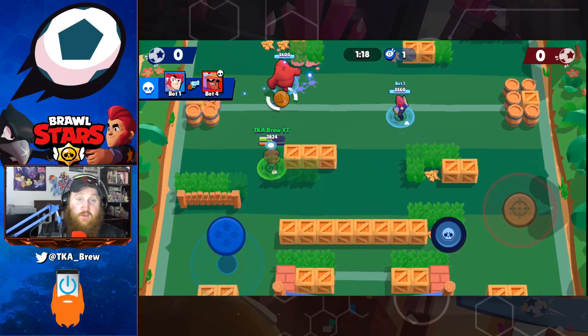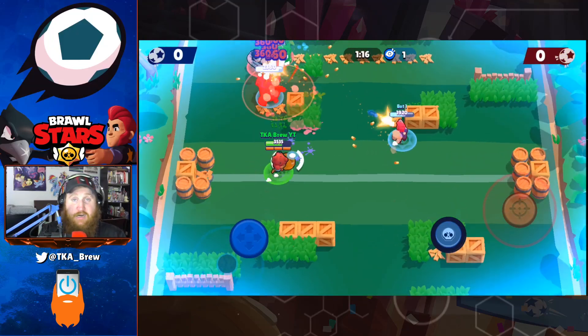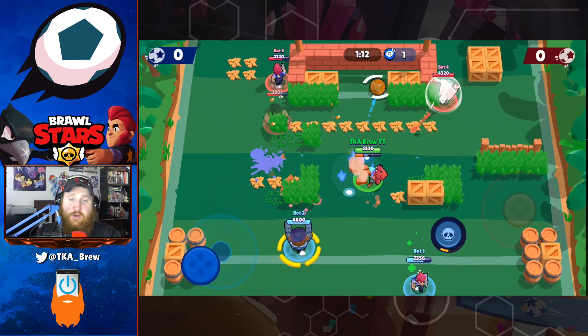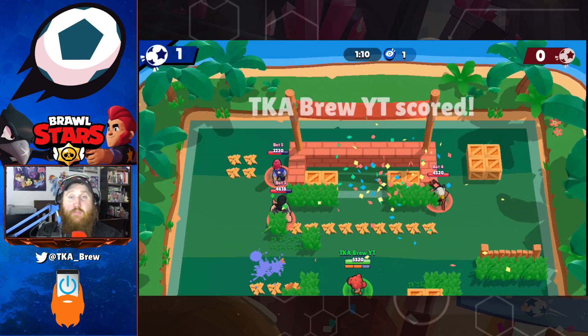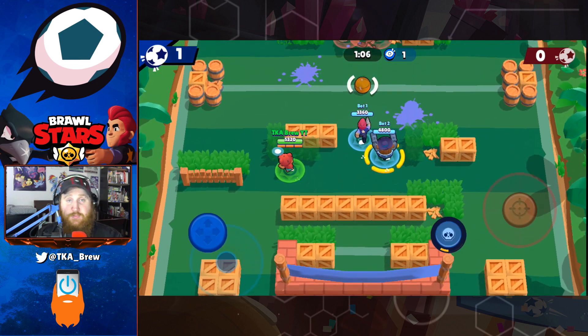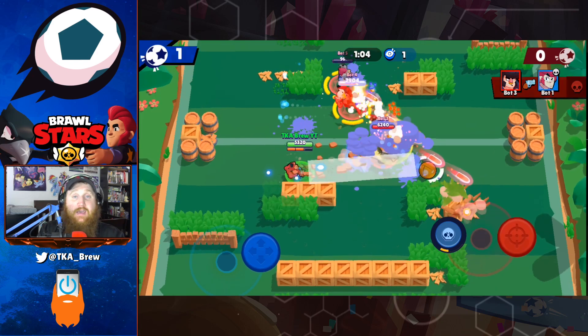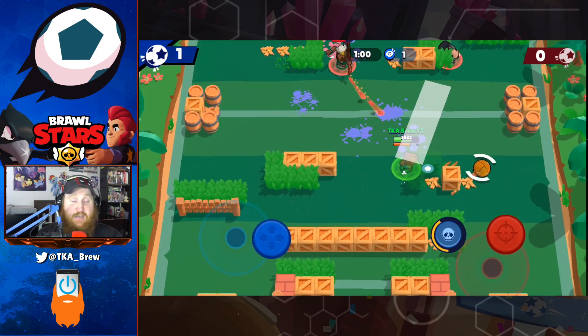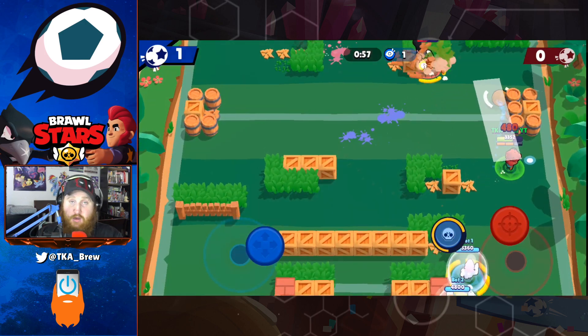In Brawl Ball, she is a fairly good brawler along with her bear. She is okay by herself, but needs the bear to make her great. With her medium health and her bear, she's very good at defending the goal and pushing the other side. When she drops her bear, it's like a 4 on 3 game, causing the other team to panic as a bear starts chasing them and forces them to waste shots on the bear.